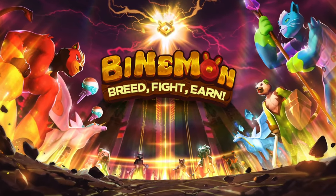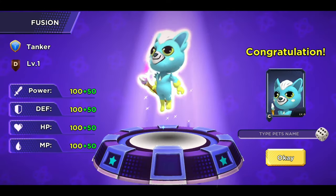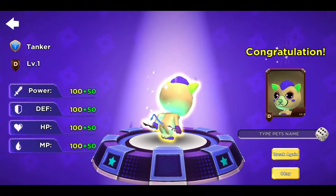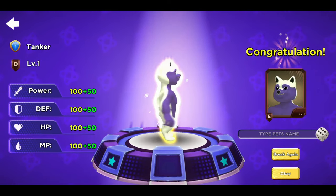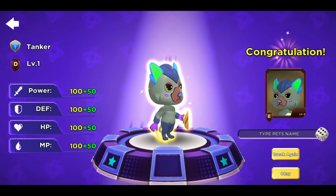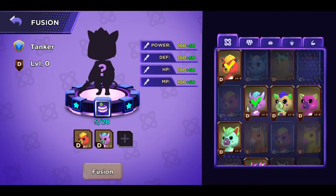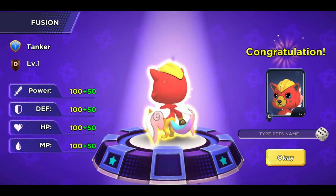If you like gacha style or RPG style games, this one may be for you. This is Binaman, an NFT egg-hatching, modification, and character-building game where you hatch different collectibles and enhance them to earn more and more value. The rarer the token you find, the more valuable it is. You can also fuse characters together — as you see happening here — making them stronger and potentially more valuable.